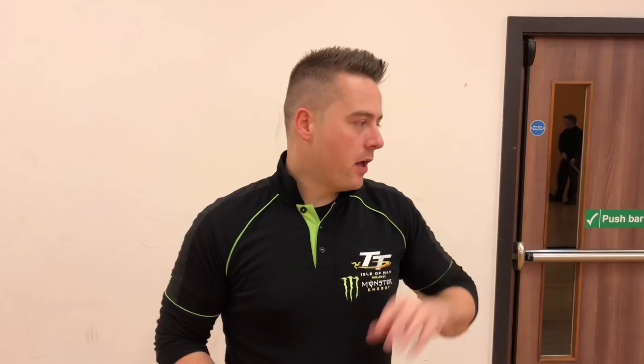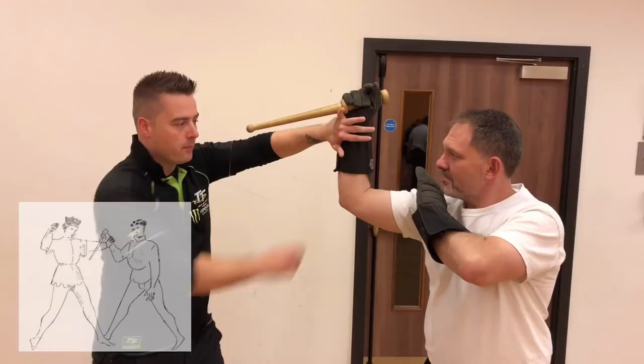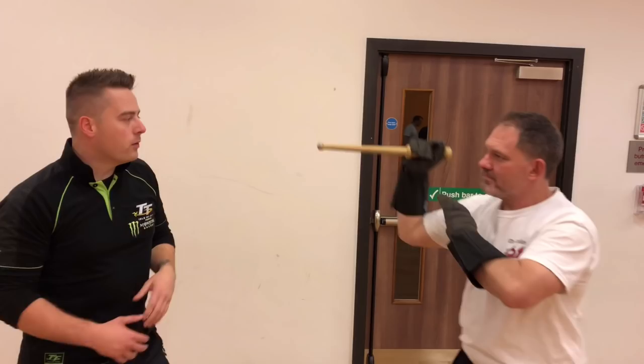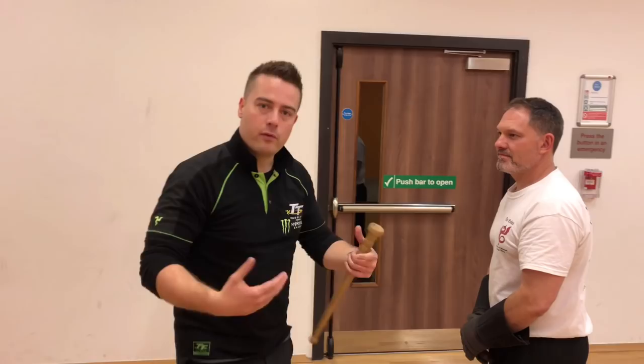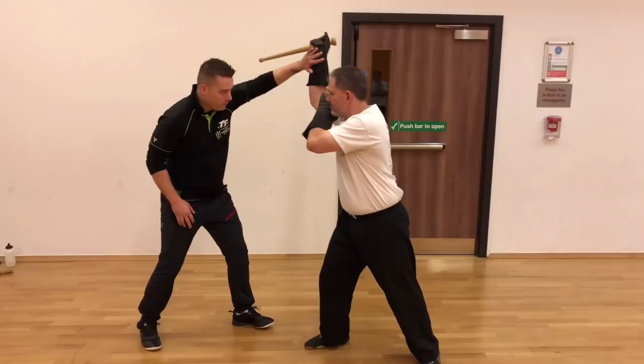We're going to start with the first master. As the dagger comes to attack, I come forward like this - finger up, thumb down - basically a posta longa, so it's a skeletal thing. I'm not grabbing it, I'm not pre-empting, because I want to be confident enough that it's a committed enough strike for me to do a big cover. He's trying to kill me with this, potentially driving through armor and padding, so I have to be confident enough to make this cover.